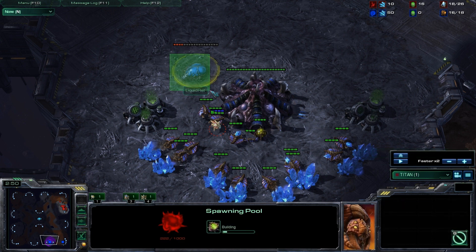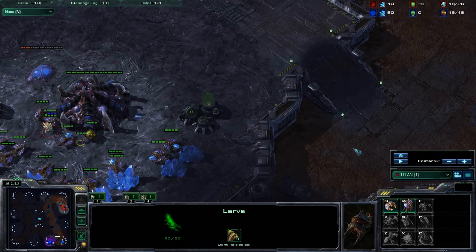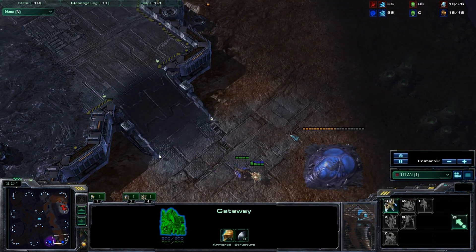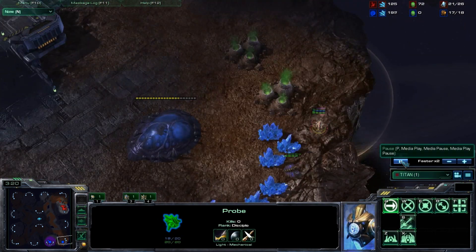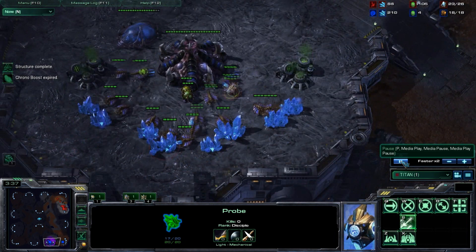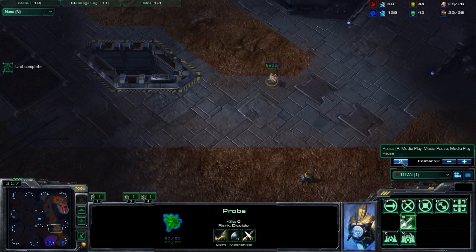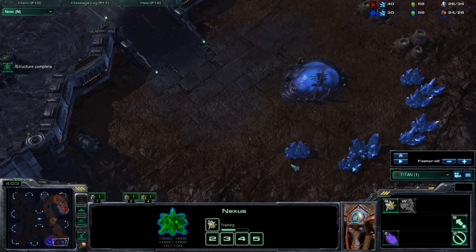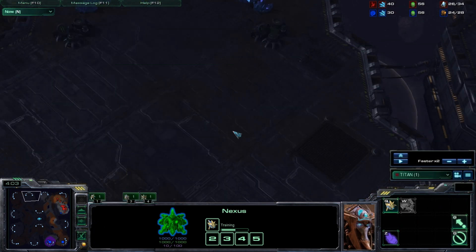Considering he sees all this time available on the spawning pool, and he knows they already invested in a hatchery first, there's really no chance of aggression coming out here. So the first thing you want to do on your opening scout is get in there and see what you can see. If Titan is scouting on a four-player map, he's going to have to send a probe here and then here. It could have been too late for him to see a pool going up super early, and he wouldn't know that Zerglings were coming.